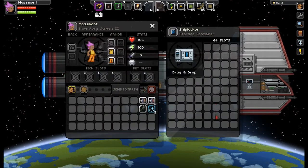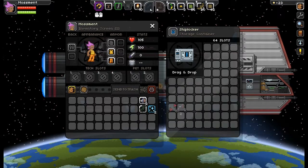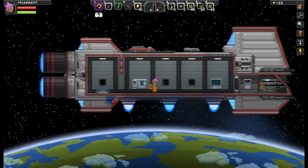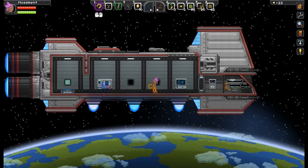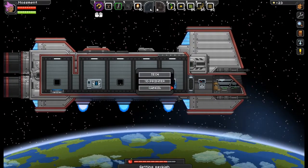You also have your ship storage, where you can store up to 64 different items, on top of your normal storage in your equipment. Then you have this wonderful thing right here — this is your ship's computer.